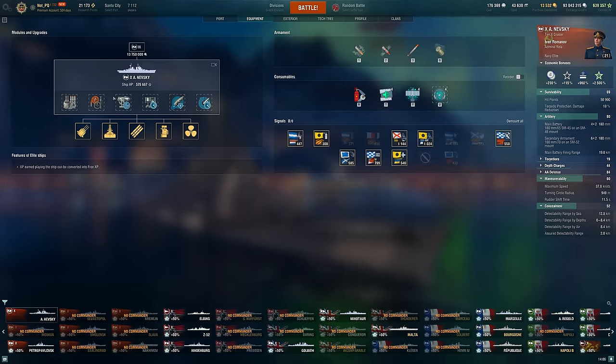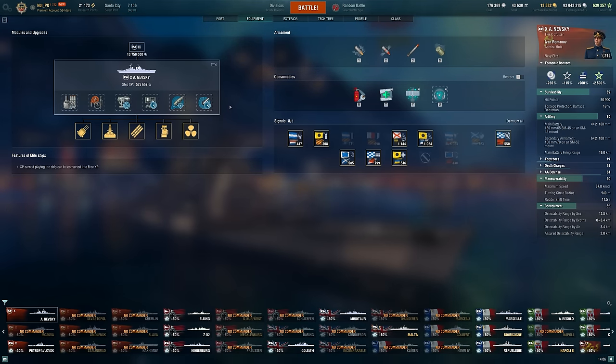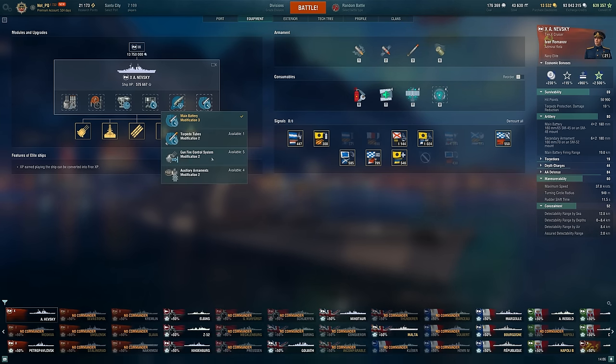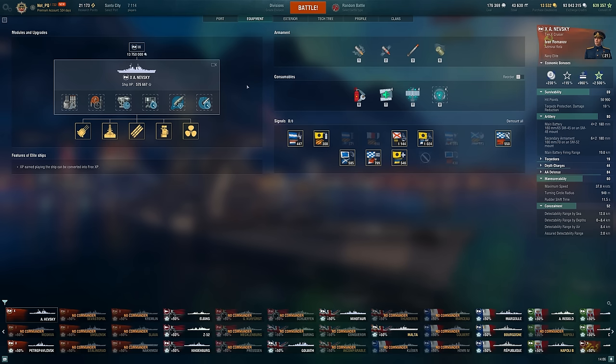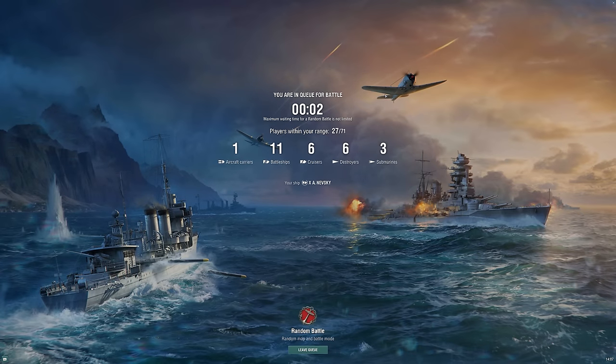As for the upgrades, this is what I'm running. You could think about steering gears, considering Nevsky can be a more open-water cruiser rather than sitting on islands thanks to its shell velocity not really allowing many islands to be useful. I enjoy playing with my throttle to dodge things. I'm taking Reload, but if you're finding it tough in the current camping meta, just take Range Mod — 22 kilometers range, you shouldn't have many issues. Let's hop into the next game; I'll try and use AP a little more in this one.